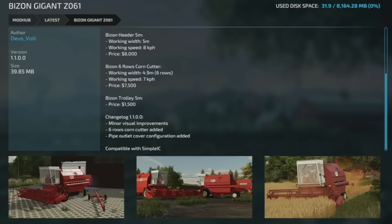The Bison Gigant Z061 got an update to version 1.1 — minor visual improvements, a six-row corn header has been added, a pipe outlet cover configuration has been added, and it's now compatible with Simple IC.